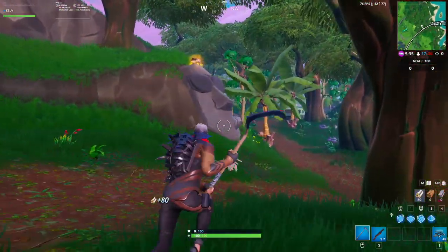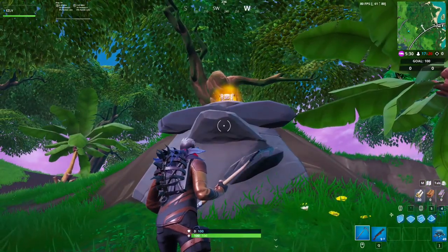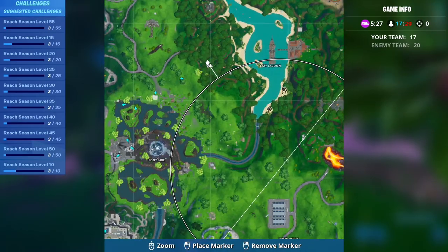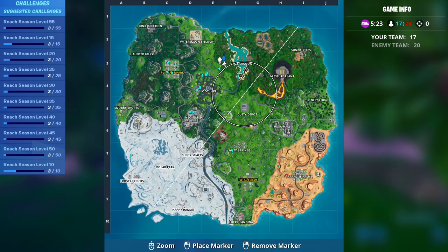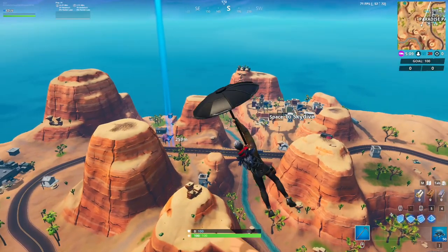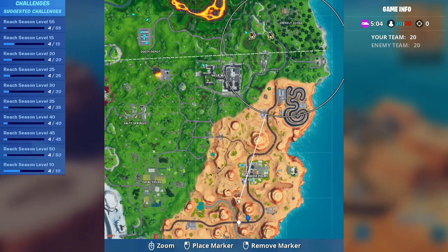The stone head is right by Lazy Lagoon — it's in the F3 quadrant. You might have a little trouble getting to it, but nonetheless you should be able to find it fairly easy. I'll zoom in for you so you can see — voila. And last but not least, there's a dinosaur on the side of the road.